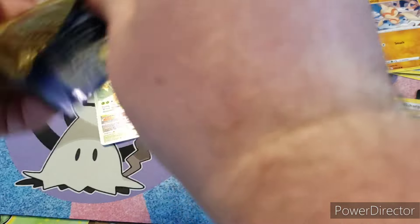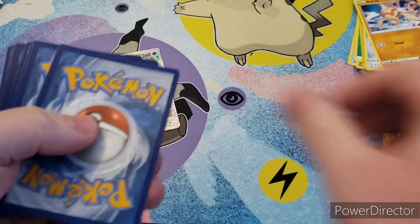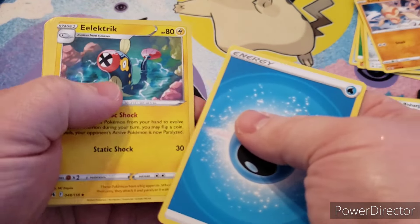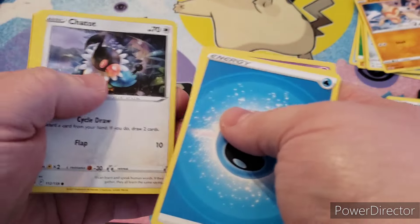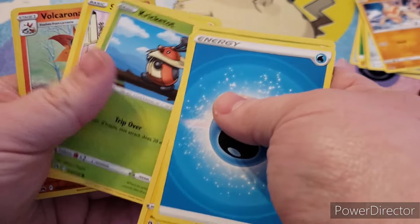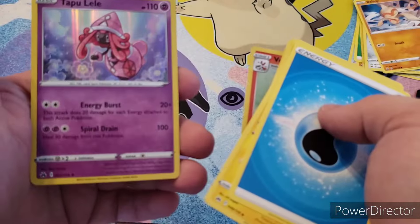Next pack, we have Water Energy, Electric, Rescue Carrier, Girafferick, Chetot, Yanma, Ponyard, Krikotot, Shanks, Volcarona, and Tapu Lele.